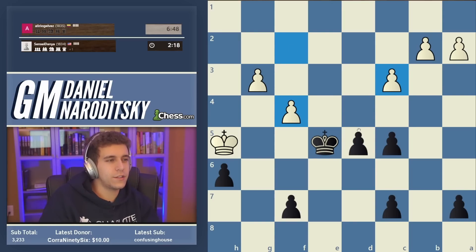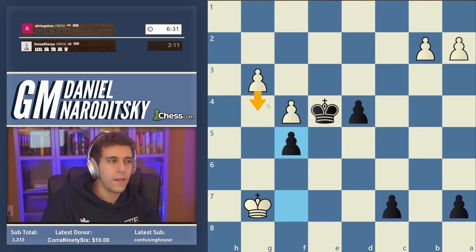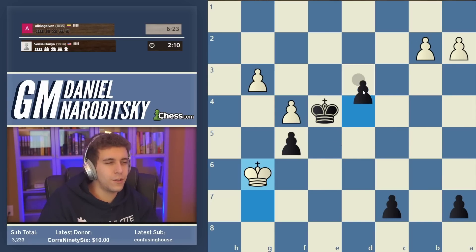Our opponent didn't stop to ask himself how black can create passed pawns — he just assumed we can't do it. We can just go king e4; it doesn't really matter. We're obviously going to win the pawn race — there really isn't even a pawn race. By the time white wins f7, we're going to be promoting our pawn. If you want to be super clinical, after king g7 you can even play f5 — not even give up a single pawn. And if white goes g4, then you play f-takes-g4 and the f-pawn isn't even going anywhere. Both pawns are unstoppable.